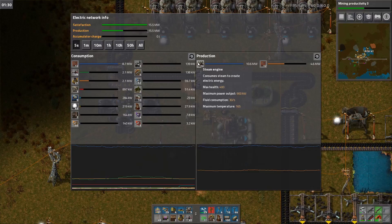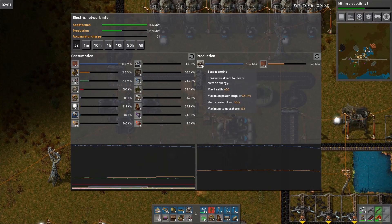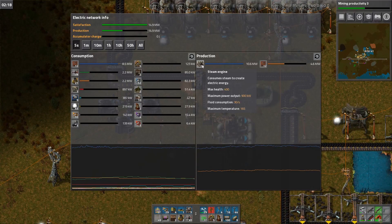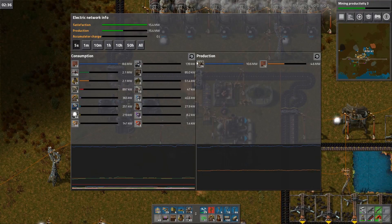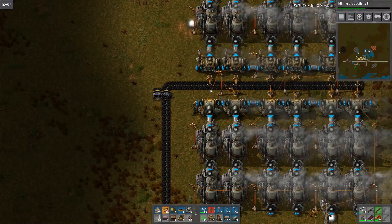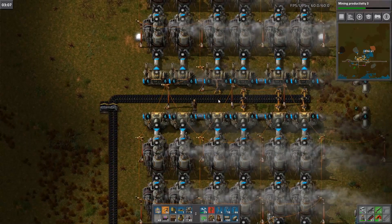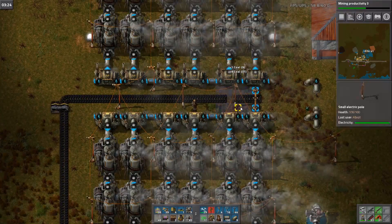We're doing about 15 megawatts. So if I calculate this out quickly, we need 900 kilowatts times 24 — we're producing 21.6 kilowatts in this. So I should be able to shut this down without losing all my power. If I shut these down here, I should be able to pipe all this into the building and take a lot less space up.